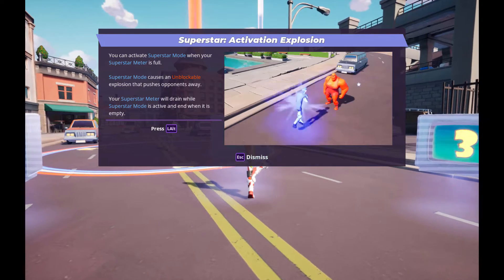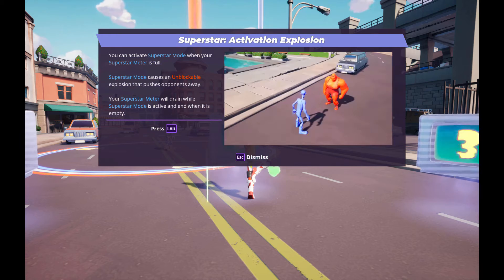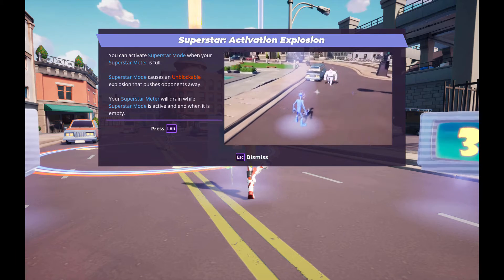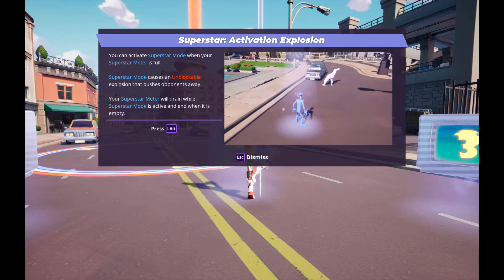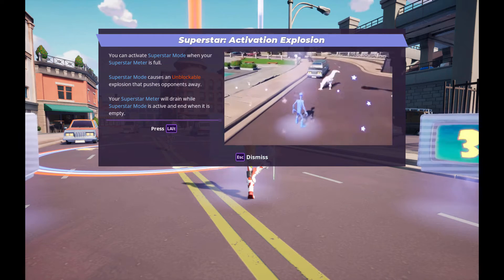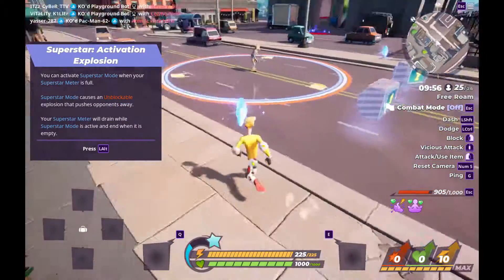Superstar activation explosion: you can activate Superstar mode when your Superstar meter is full. Superstar mode causes an unblockable explosion that pushes opponents away. Your Superstar meter will drain while Superstar mode is activated, and end when it is empty. First we need to get the Superstar meter full for that.